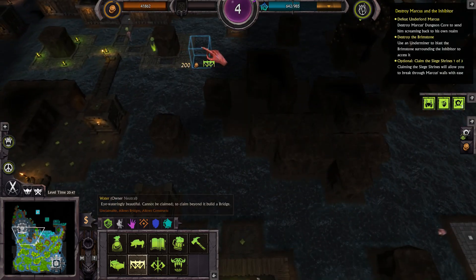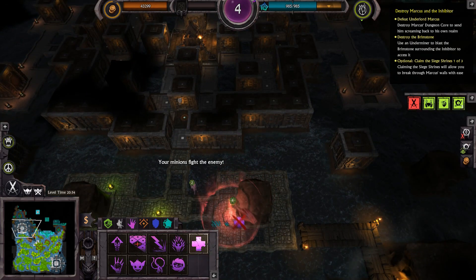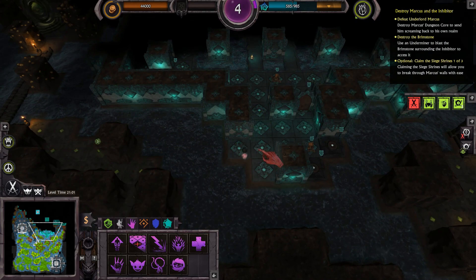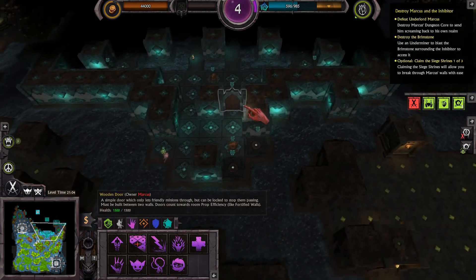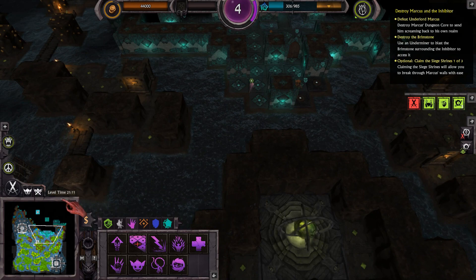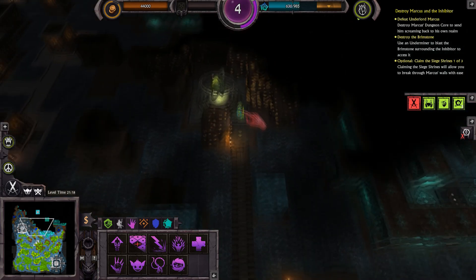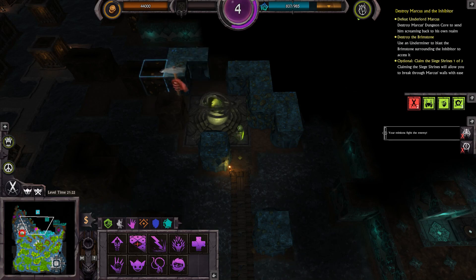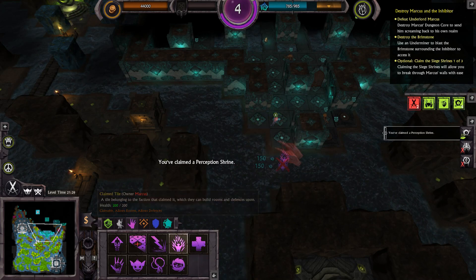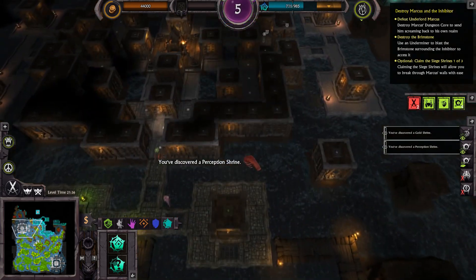Very good — those two islands will soon be ours. Go here, claim that position. Let's keep as much health up as we can. So that's what happens when you travel onto their land. But you know what? If he ends up destroying all of their doors and half of their traps at the entrance, even if he dies, do I really care? We'll do that — you've claimed the perception shrine. We'll do a quick enrage just to make sure he keeps going. We have grabbed the perception shrine, which is spectacular.